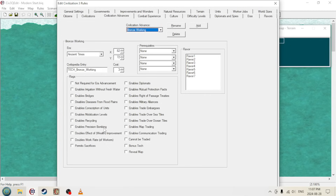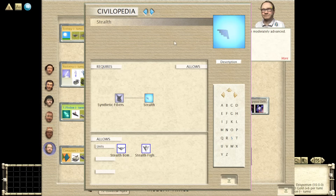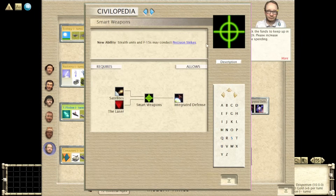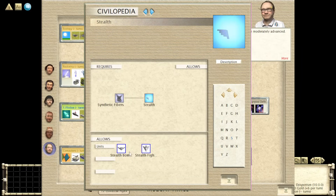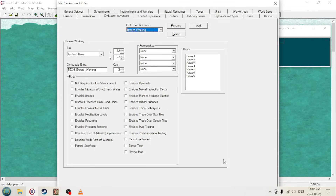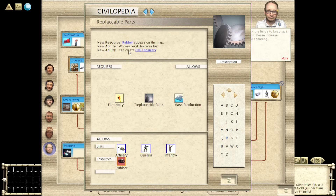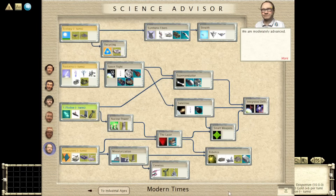Next up we have precision bombing — a special type of bombing mission available to the stealth fighter and stealth bomber. Smart weapons would unlock this ability, and it would target city buildings or population. After that, there's the double work rate of workers at economics, probably the most noticeable one if you're playing a modern or future start. You start with replaceable parts, so you already have this ability — a huge deal. You would mine in three turns instead of six.